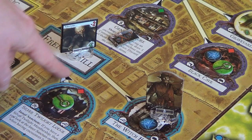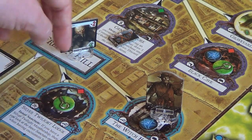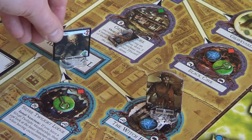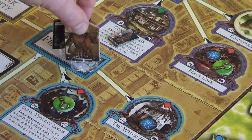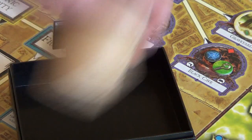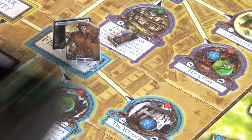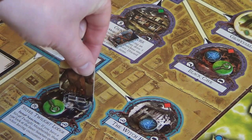Movement now — Pete would like to sneak around here to the Silver Twilight Lodge and grab that clue. We've got this chocho in the way, which has a minus two awareness, and we've got a sneak of four. So we need to do an evade check with two dice. One success — Pete can continue his movement down to Silver Twilight Lodge and grab that clue.